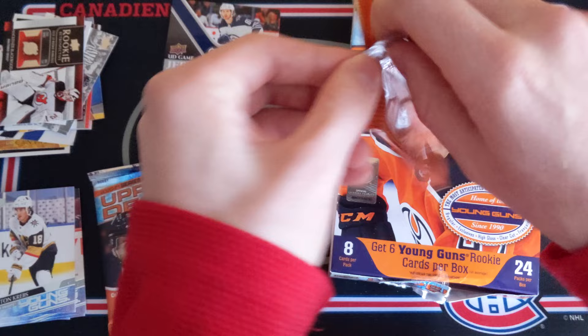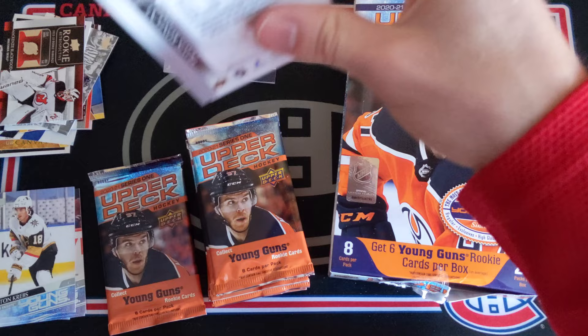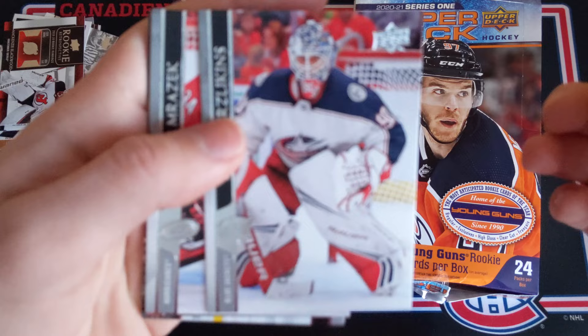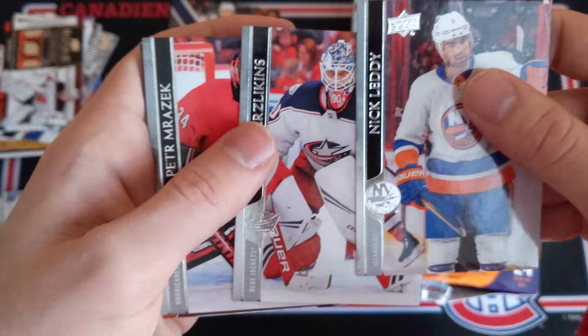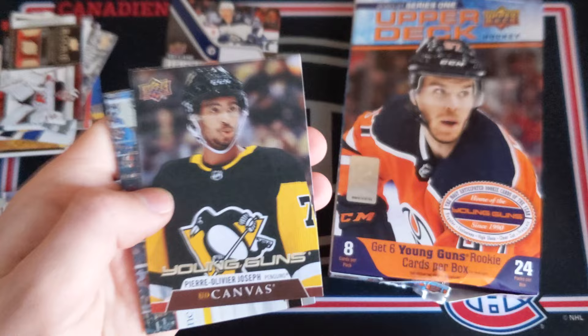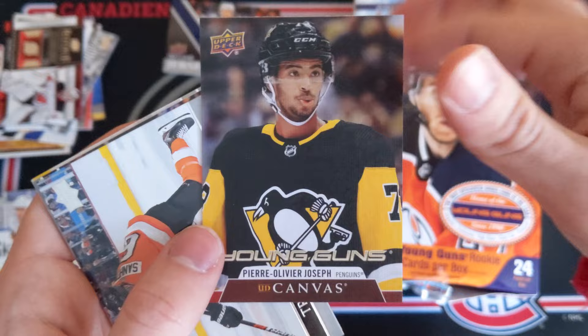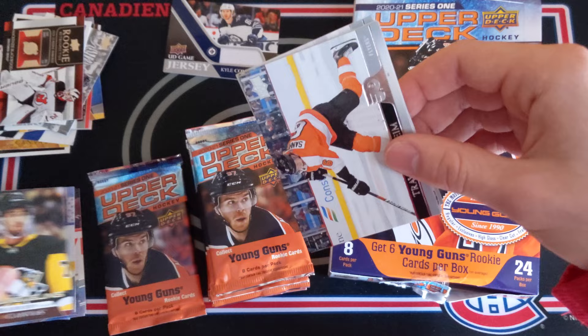Maybe a Clear Cut — I haven't hit any of those in this year's set, that would be pretty nice. Nick Letty, Elvis Merzlikens — that almost looks like his Young Guns rookie card, could that be? Actually I don't think so. And then a very nice Young Guns Canvas of Pierre-Olivier Joseph for the Pittsburgh Penguins, former first round pick of the Arizona Coyotes — that is a nice card! The design is fabulous, and that means we're gonna get a total of eight Young Guns in this box.